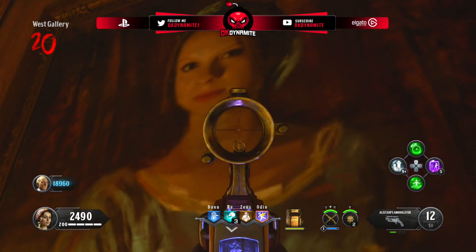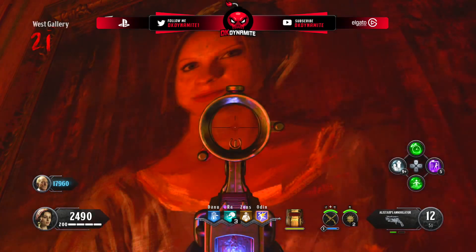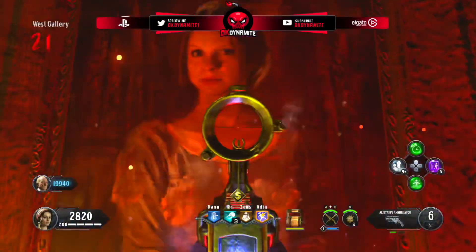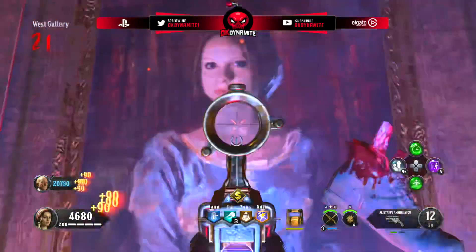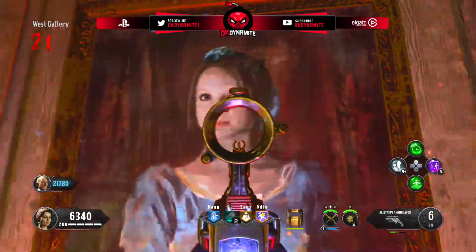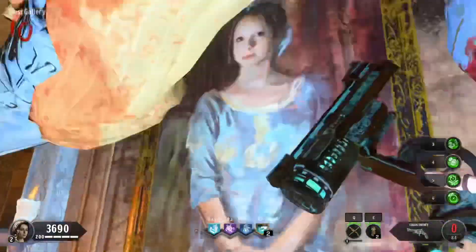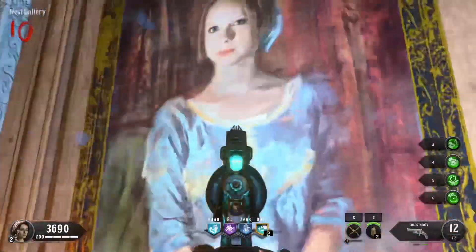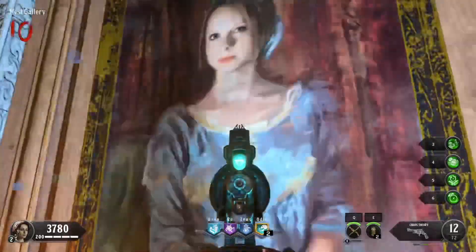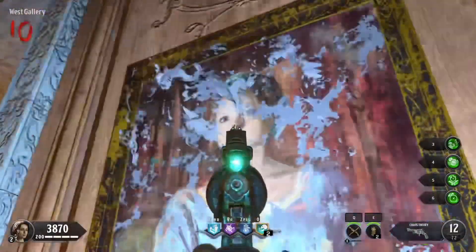This specific jump scare reminds me a little of the hunt for the secret trophy on Tag der Toten — there's a list of steps that work in just about every game, but it's a bit inconsistent. Someone by the name of "actual_jumpscare" on the COD Zombies Reddit came across the jump scare on Dead of the Night and debunked a couple of things: you don't need the steak knife, you don't need the Savage Impaler. However, you do need an upgraded wonder weapon — either the Chaos Theory or Alistair's Annihilator.